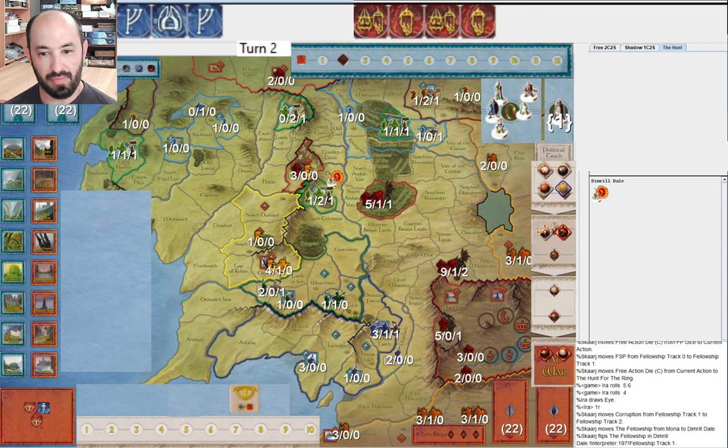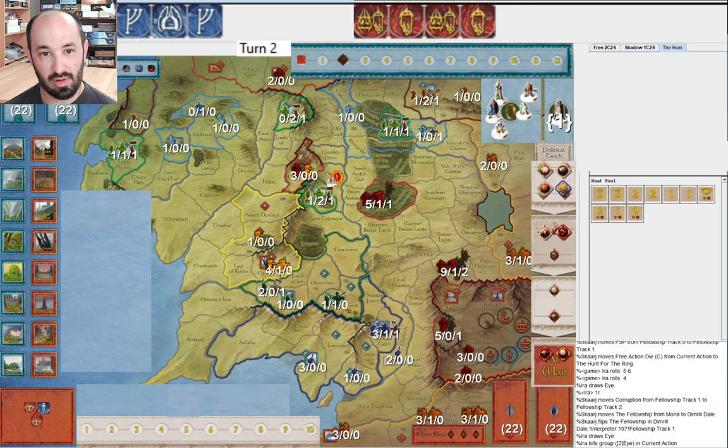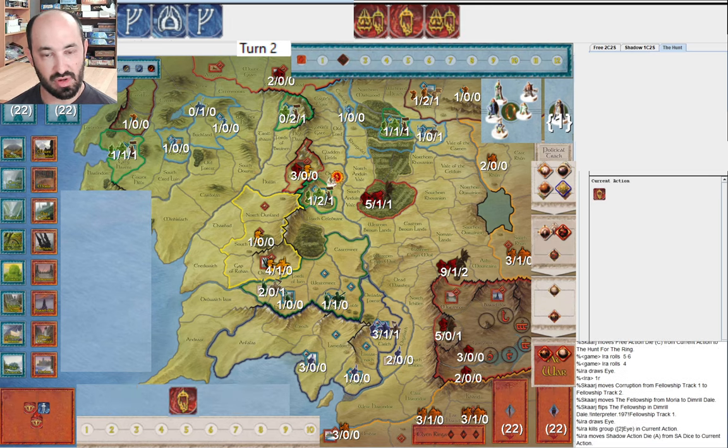One reveal - they take one corruption, and then the extra tile out of Moria is an Eye. So at that point it was pretty lucky for them. Overall, expected damage from that movement - one and a reveal - probably pretty close to expectation there. I got a little lucky to reveal them; they got a little lucky not to take any damage on the extra tile from Moria. Pretty balanced overall, I would say.